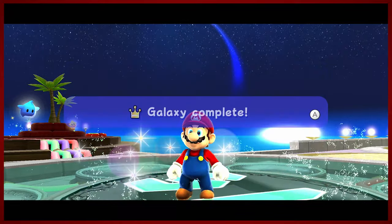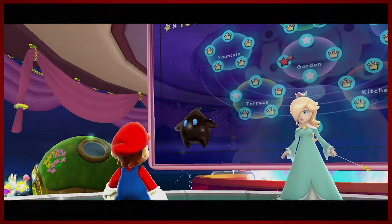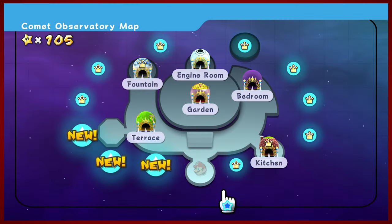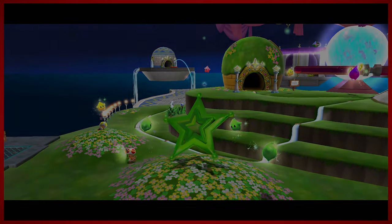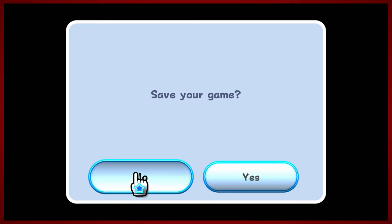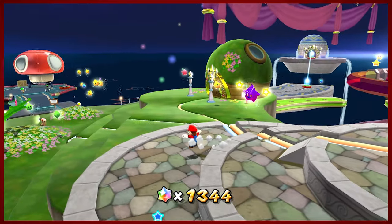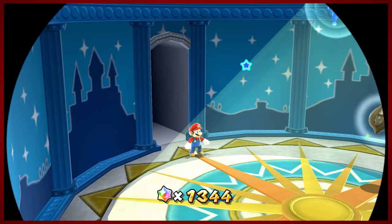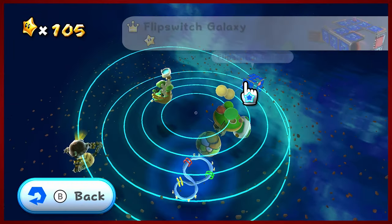That's 105. We're going to get one more star on this episode — I've got it all planned out. By successfully grabbing that final green star, we have unlocked the green launch star. However, we will not be going after the green launch star. As I mentioned before, the green launch star will be our finale of the three most dangerous stars in the game.